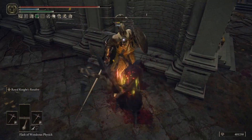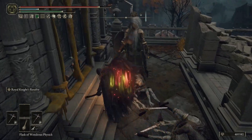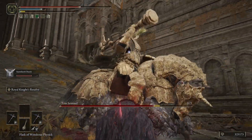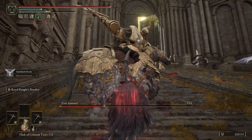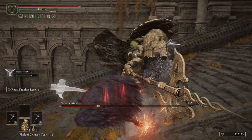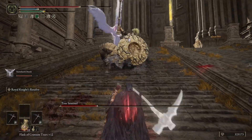I came across this build from somebody in my comments section who said the pickaxe was actually a very overlooked weapon, so I decided to check out the pickaxe for myself, and they were not wrong. The pickaxe is one of the best dexterity strength weapons in Elden Ring, and its stagger potential is out of this world. Let's get into unlocking some of this damage.